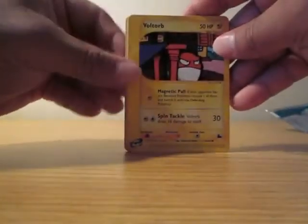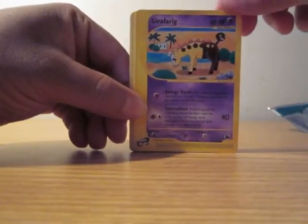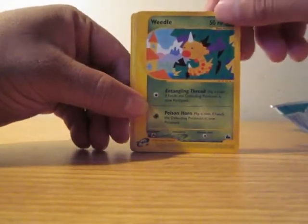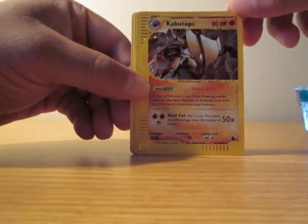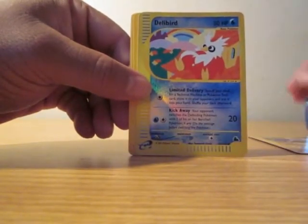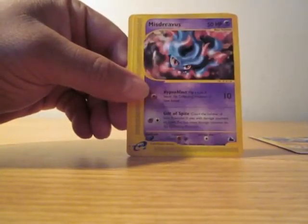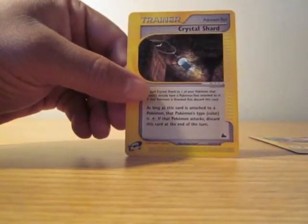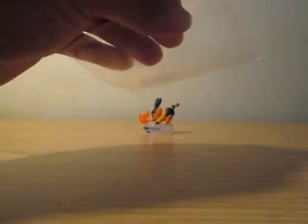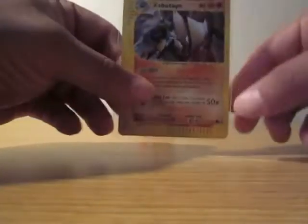Pack one goes. Start off with a Voltor, Giraffery, Delibird, Guido. What is this? I guess this is a holo — a holo Kabutops. And the reverse is a Delibird again. A rare Machamp, Mysterious, and a trainer. So first pack I got a holo. Put it in the sleeve to protect it. Nice holo Kabutops.